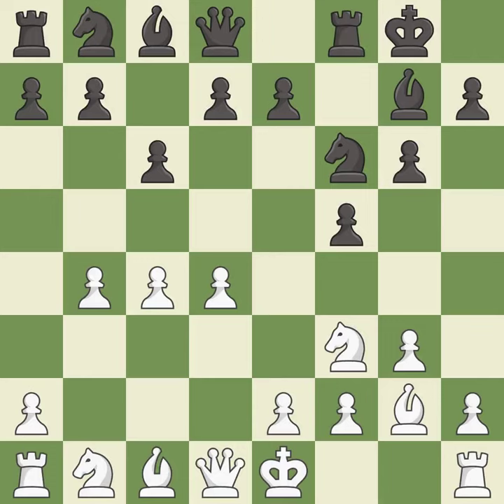Castling gets the king to a safer square, out of the center of the board, while also developing a rook. Castling king's side tends to be safer because the king is further from the center. It is good.